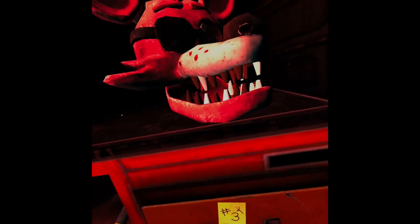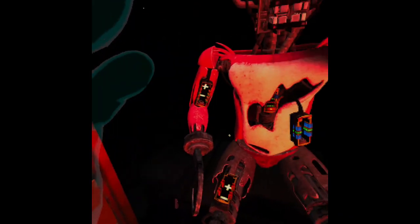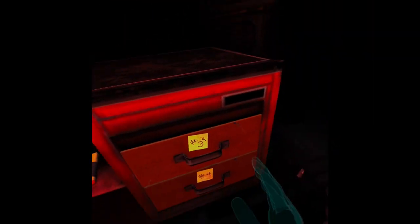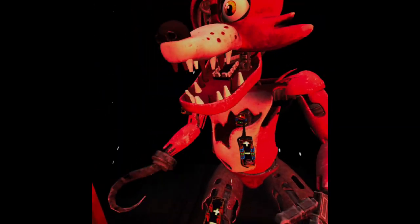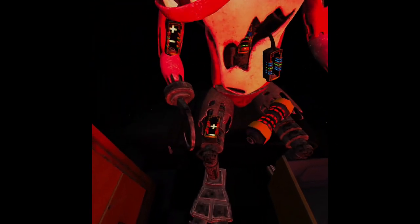Welcome back to Parts and Service — Foxy has been out of commission for quite some time. This series of simple repairs should return him to full working condition. First, carefully pick up and place Foxy's head on his endoskeleton. Oh no — it looks like Foxy's proprietary servo motors are malfunctioning. It is recommended that you keep an eye on Foxy at all times. Retrieve the fuse from drawer number one that matches Foxy's leg receptacle; wait for Foxy's legs to stop moving before inserting the control fuse. Oh — the red one. I'd probably match it up — run!